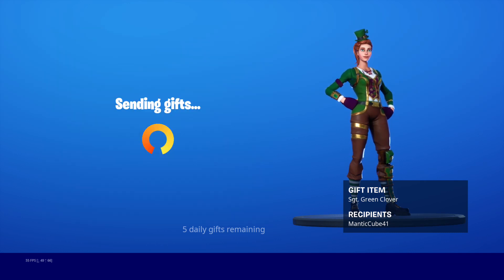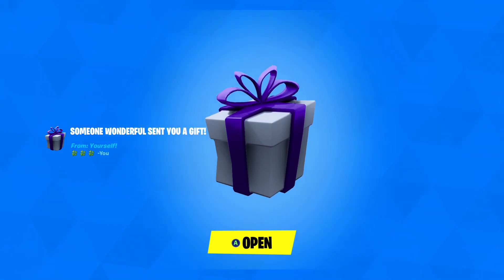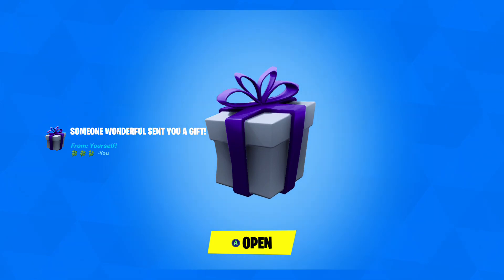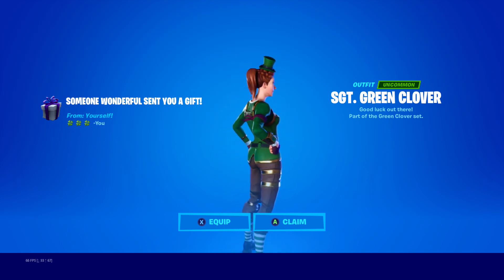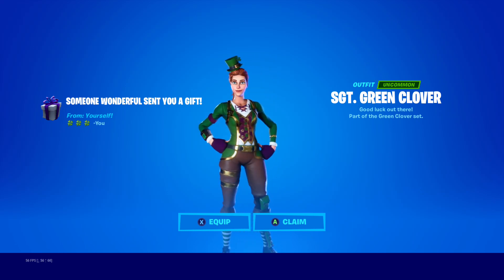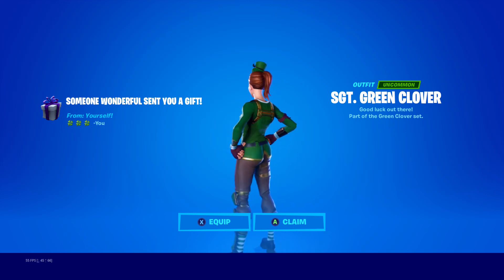There you go, send it to me. Someone wonderful sent you a gift. I'm on Xbox right now so it takes a while to type out the description, but I got three shamrocks. Let's open it. That looks so good. Such a clean skin. You really can't beat it for 800 V-Bucks. Description: 'Good luck out there.' So clean.